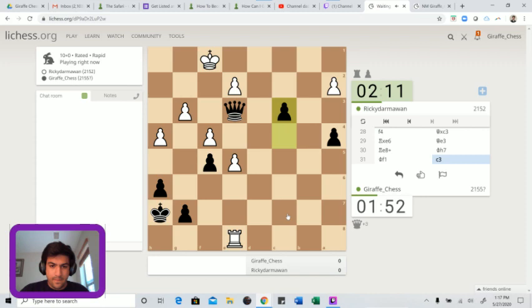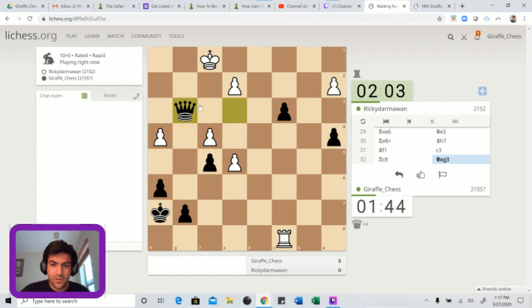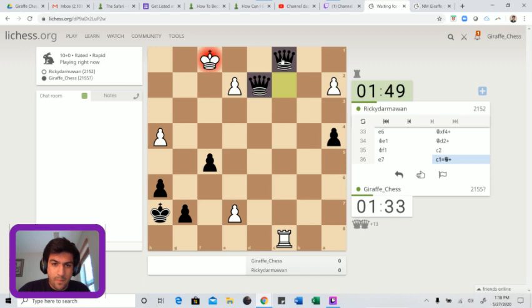Rook e8 - just king h7 and c3. He has to go rook c8. Should I be greedy? Just take this - the most greed possible. Instead of promoting, take the pawns with check. Queen d2 check - this is how you win chess games: just keep calling check and eventually it'll be checkmate. C2 with the idea that c1 comes with check, so he can't stop me from queening.